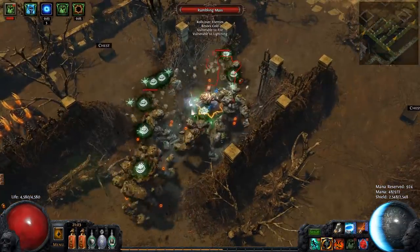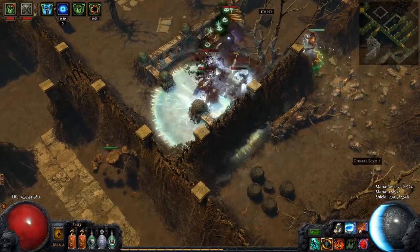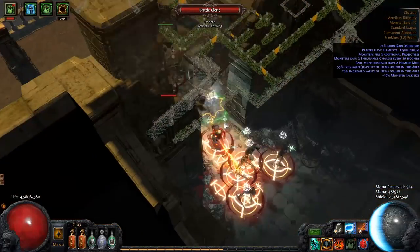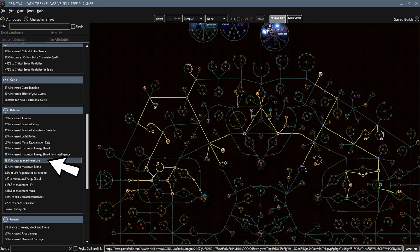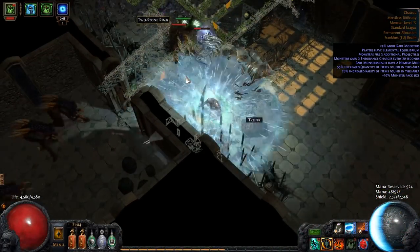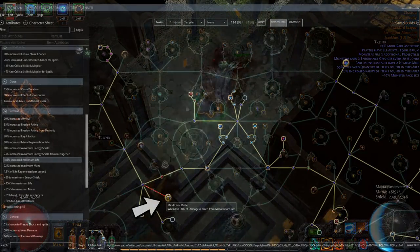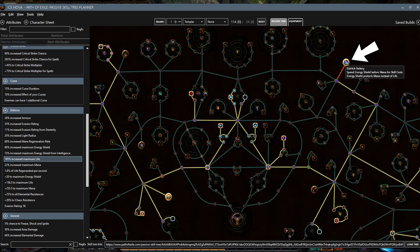First, let's talk about the 5 different layers of defense this build uses to keep you alive, and after that we'll talk about how the build delivers its damage. First of all, the final build has around 185% increased maximum life via the skill tree. This should, with good gear and high enough levels, amount to about 5200 to 5800 life late game. On top of that, the build utilizes the Mind Over Matter Keystone together with Eldritch Battery to use energy shield as both a way of fueling the cost of our skills but also as a source of damage mitigation.